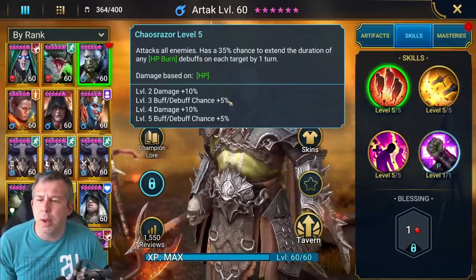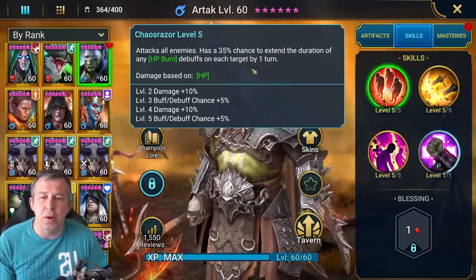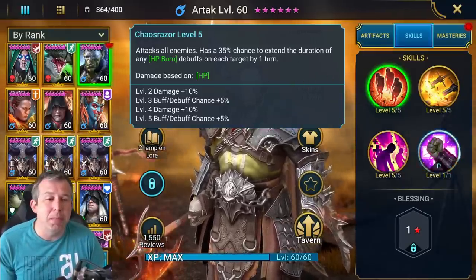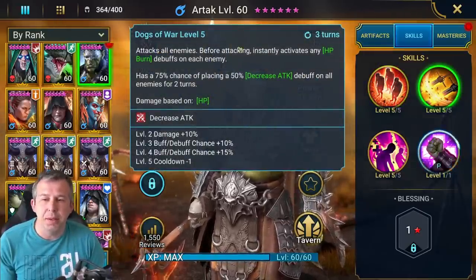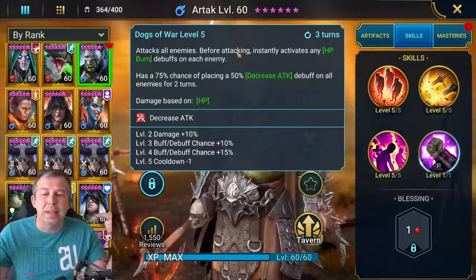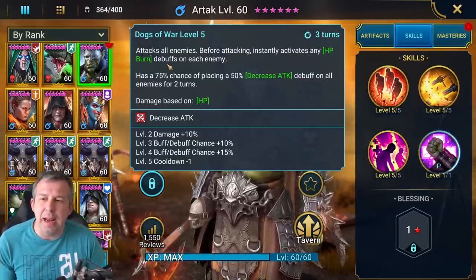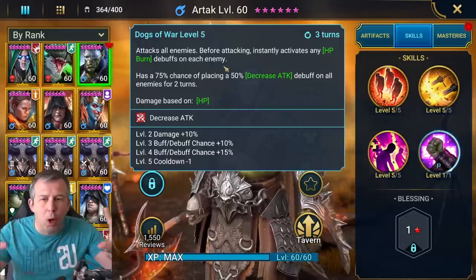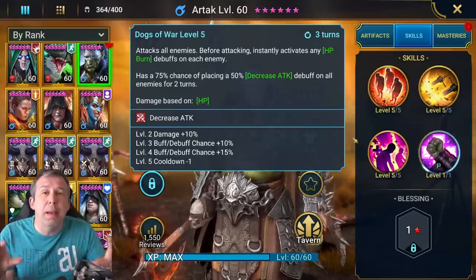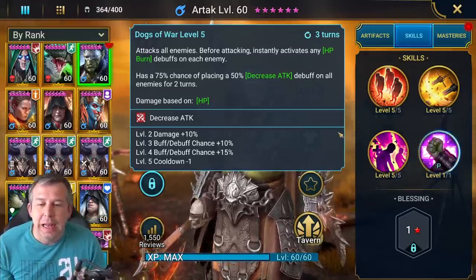His A1 books up to a 45% chance to extend the duration of any burns on each target by one turn — that's a massive A1. The A2 attacks all enemies, and importantly, before attacking it instantly activates any burn on each enemy. So on Hydra, with four HP burns out at any time, that's a pop of 12% damage four times — 12% of their health just hitting all the heads at once.